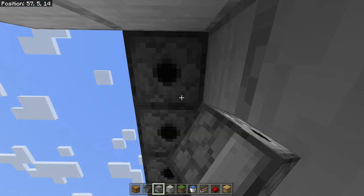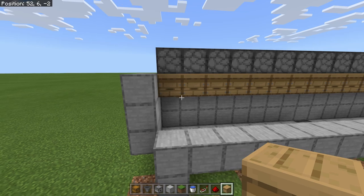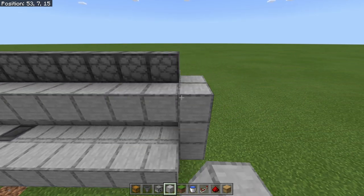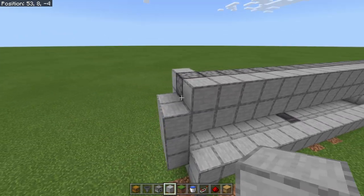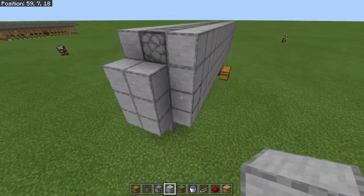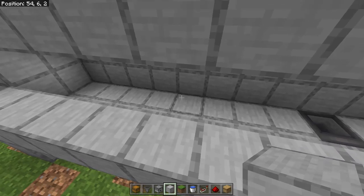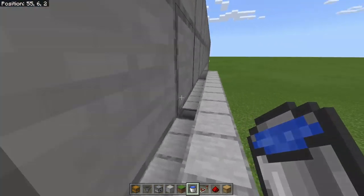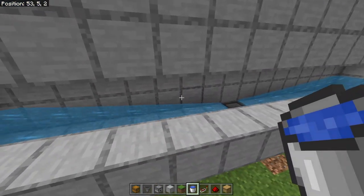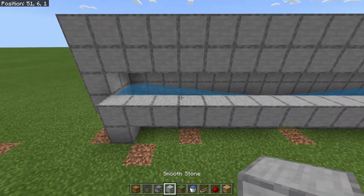These dispensers are going to have shears put in them in just a moment. Go ahead and place your beehives straight across, so those are all ready to be sheared. Then cover the front of the dispensers and hives — make sure there is no way that the honeycomb can get through these blocks at all. Build a casing all the way across so the only direction the honeycomb can go when harvested is straight down.